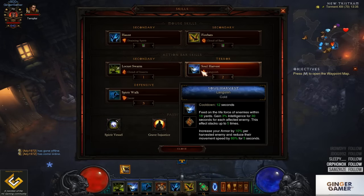Soul Harvest with Languish — you get the 10% armor per stack and it reduces the movement speed. Pair that up with the weapon choice we have and it makes for a really good toughness to help you survive in the higher rifts.